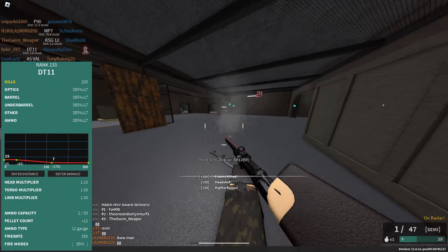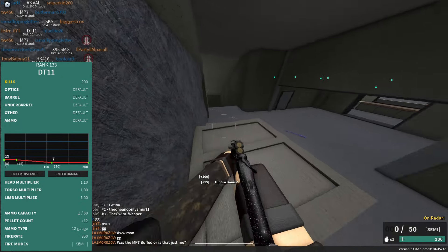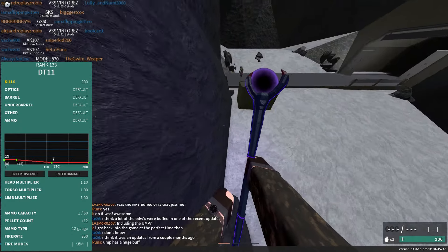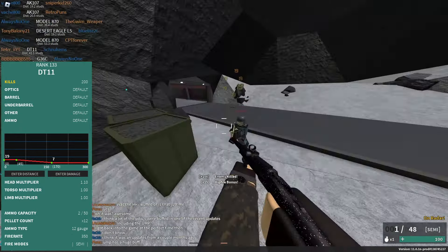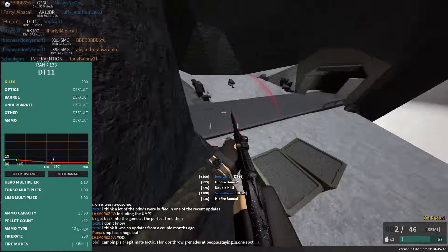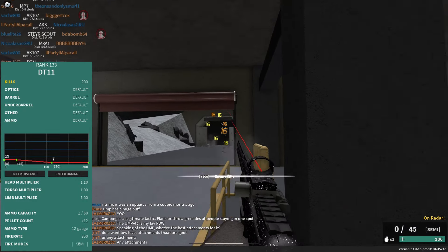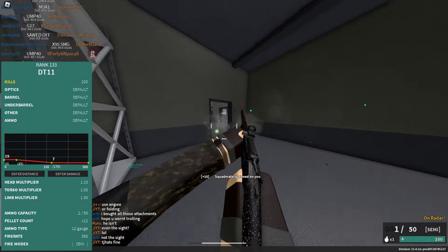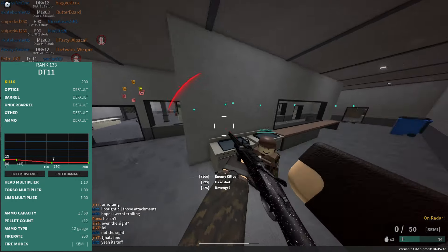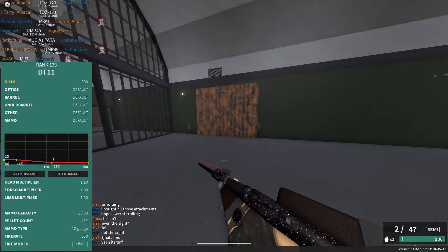At number 4, we have the DT-11. This is pretty much the Stevens, but better in every single way besides damage. It's a rank 133 gun — one of the highest in the category. It has 12 pellets, compared to 8 like most other guns. It does 19 damage per pellet up to 45 studs, then goes down to 7 damage at 170. It's semi-automatic with a 350 fire rate, 2 in the mag, and you need 6 out of 12 pellets to kill in CQC. I'd recommend the default optic, a combat barrel, a vertical grip, and a blue laser.